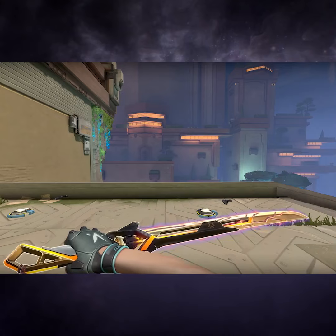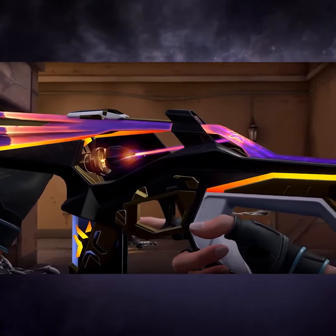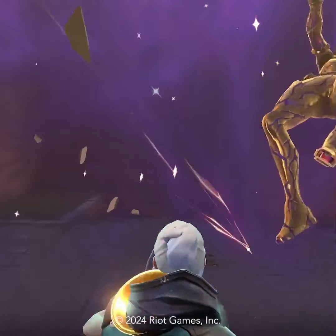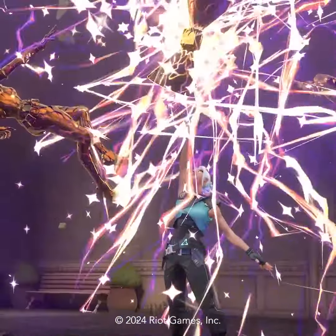The Katana is nice too — it's got a new inspect, and I'm loving the new right-click. And those sounds, they go hard. The Katana gets the same Champion's Aura and cracked gold texture. This bundle is a flex when you pop off, and it supports VCT teams with profit sharing that goes directly to the teams.